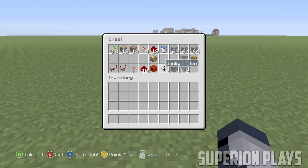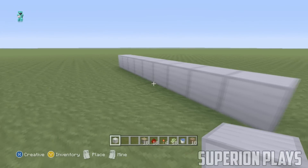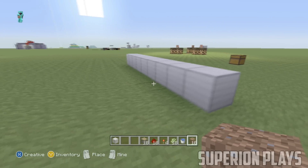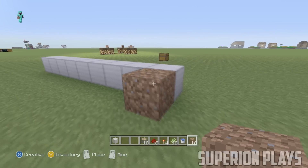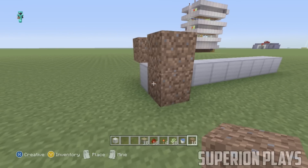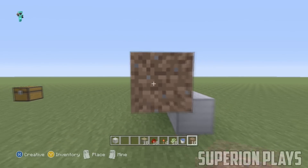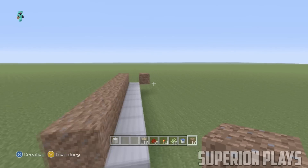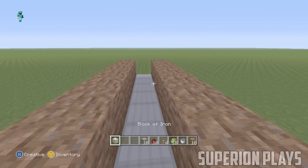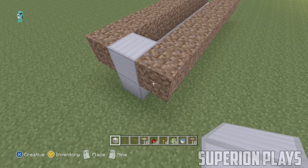The first thing you want to do is put down nine blocks in a row like I'm doing in the background. These blocks can be any type you want — for this tutorial I'm going to be using iron blocks. After that, put a block right beside the first block in the row, then put a dirt block on top of that and make that row come out on both sides.